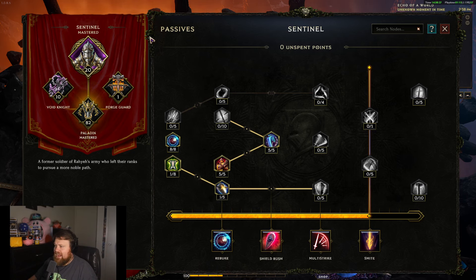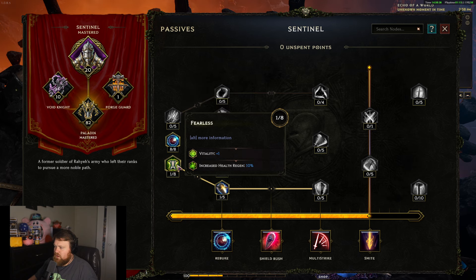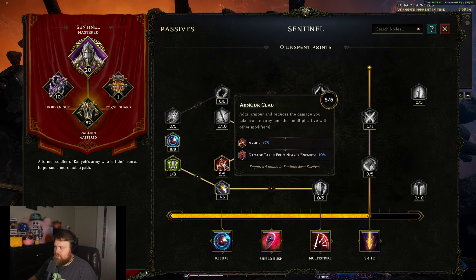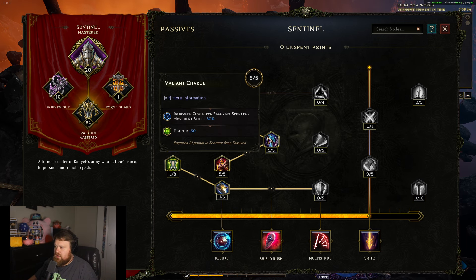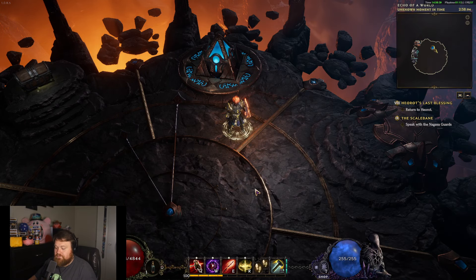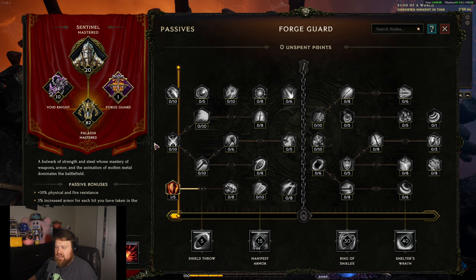For the passive tree, I put 20 points into the first Sentinel tree, eight points in Juggernaut for resistances, one point in Fearless, one point in Stalwart for three percent block chance, five points in Armor Clad — our only source of damage reduction in the Sentinel skill tree — and five points in Valiant Charge, which helps a lot with Volatile Reversal by giving it a 30% reduced cooldown since Volatile Reversal is considered a movement skill. I also put one point in Steel Aegis for two percent block chance.